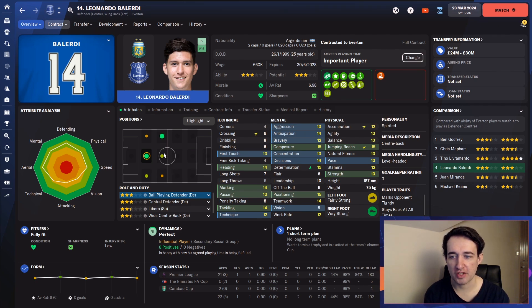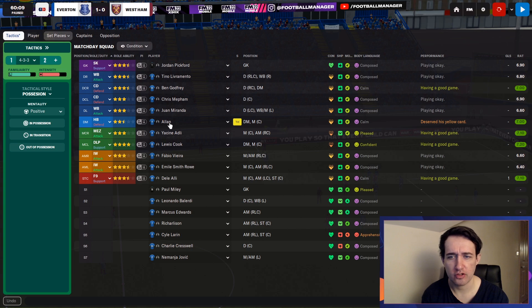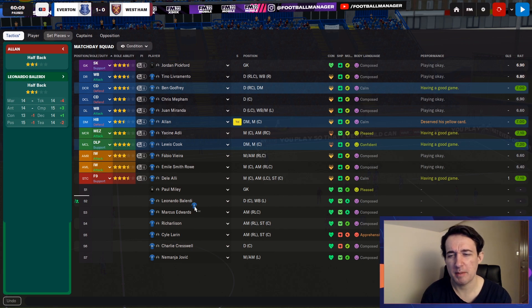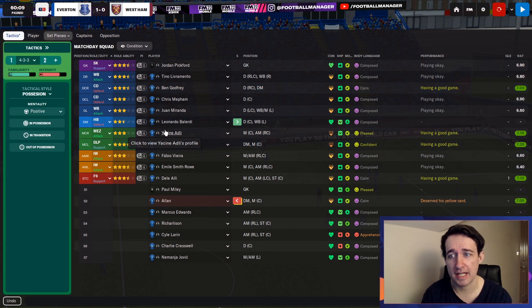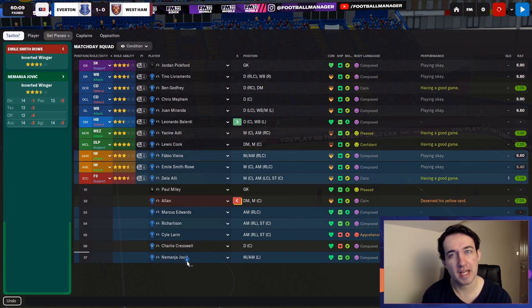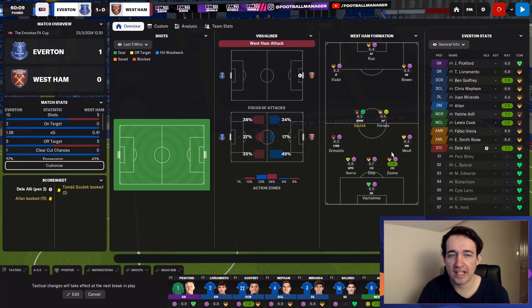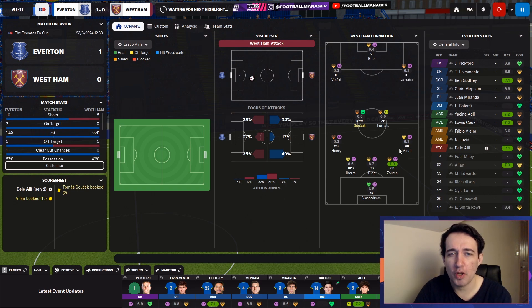We're playing responsible football and smart football — restricting our opponents and controlling games on our terms. It's really a good game. Smith Rowe is not having the greatest game today — he's been good this season, but sometimes he has games like this. Gets a poor rating when he doesn't score or get involved in a goal. But he moves dangerously and creates, so I'm not always so hard on him because he's scored some important goals this year.